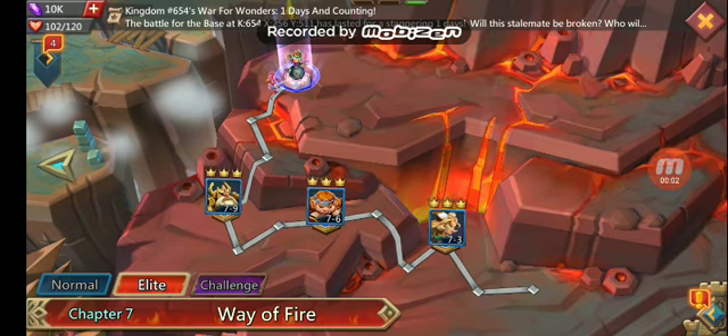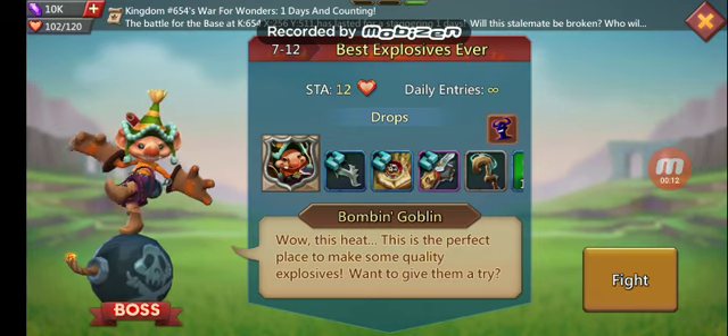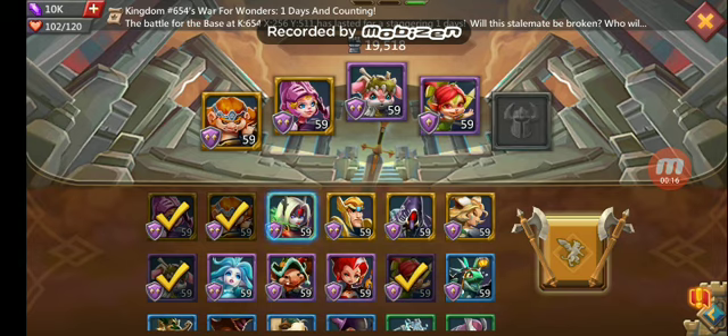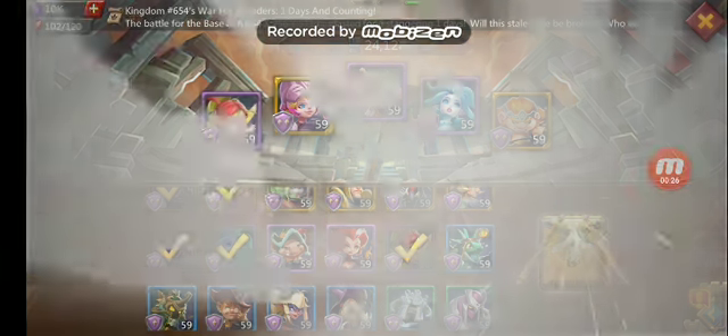Hello and welcome back to another Lord's Mobile video. Today we're going to take a look at Chapter 7 Stage 12 Elite for Bob and Goblin. The team we're going to use is Prima Donna, Rose Knight, Child of Light, Snow Queen, and Tracker. Here we go.